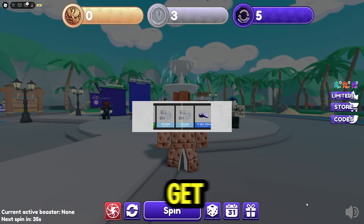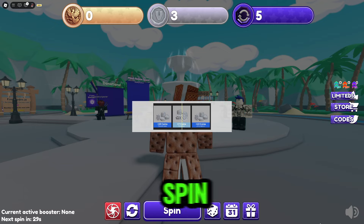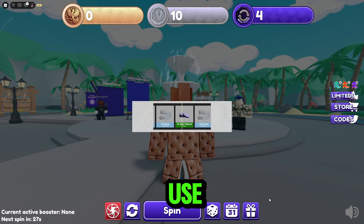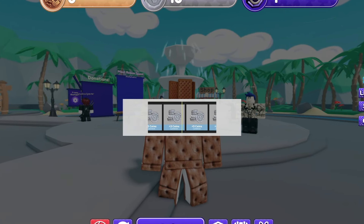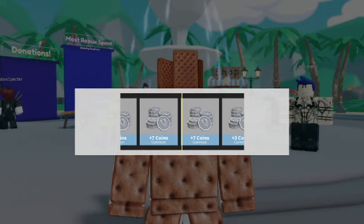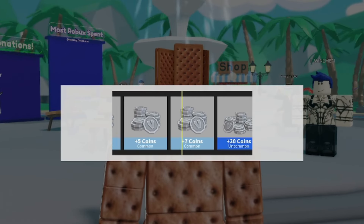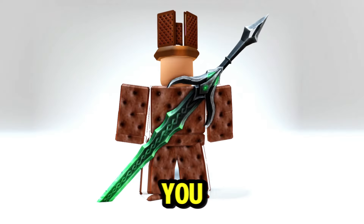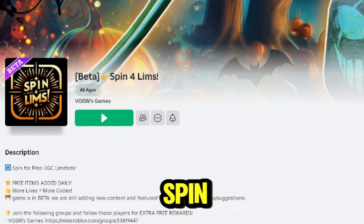If you don't know how to get spins, all you need to do is wait 60 seconds to get one spin. Let's now use our spins to get tokens and use them to get the free items. You can also get the Emerald Eclipse and more items from here. The name of this game is Spin 4 Limbs.